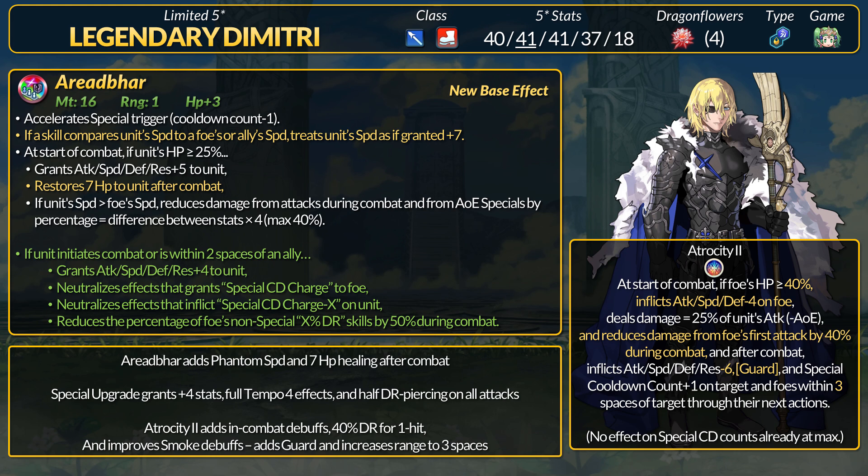The phantom speed effect helps with Dodge, and healing sustain keeps the weapon itself viable. For the refine, if Dimitri initiates or is within 2 spaces of an ally, he gets plus 4 to all stats, full Tempo effects — that's Null Guard and no special charge — and then he also has 50% DR piercing on every attack. Some solid effects for our One-Eyed Lord. Arid Bar has plus 9 to all stats, slaying, Dodge for the most part, Tempo, and then half DR piercing. Those last two effects actually make up the new Tempo for B skills.